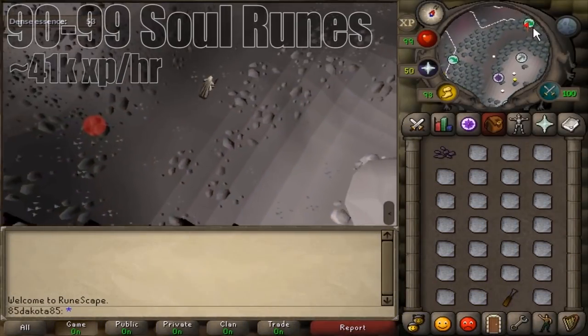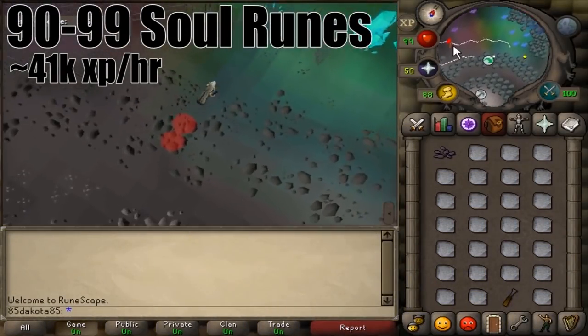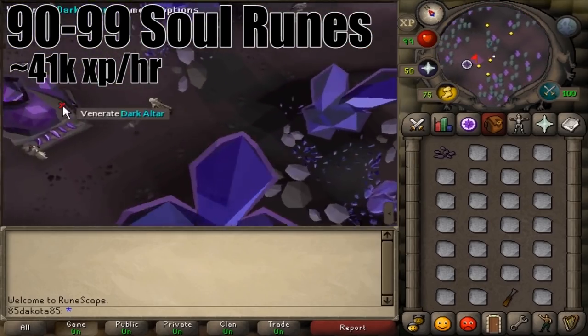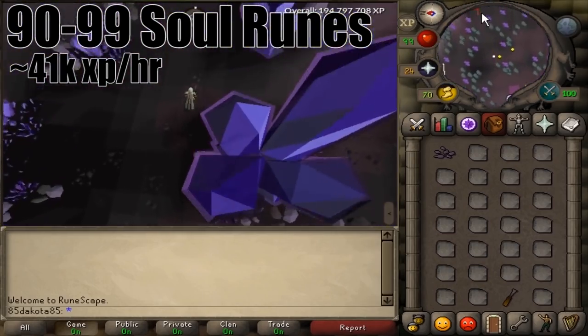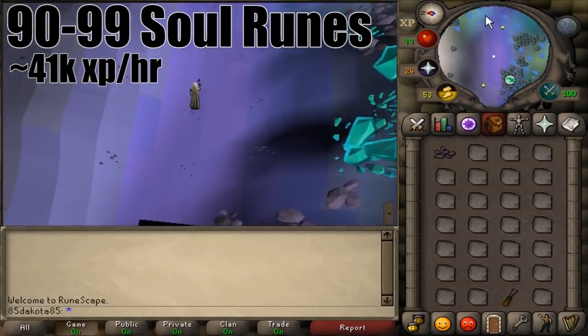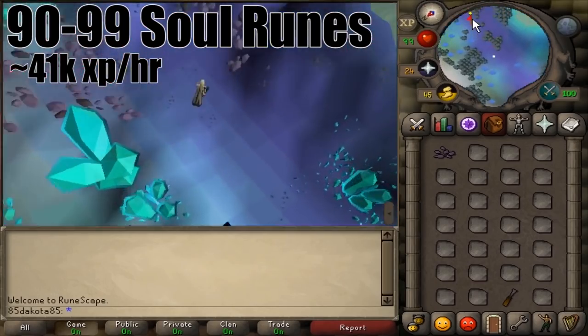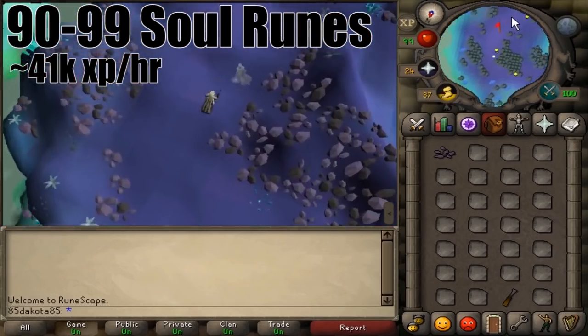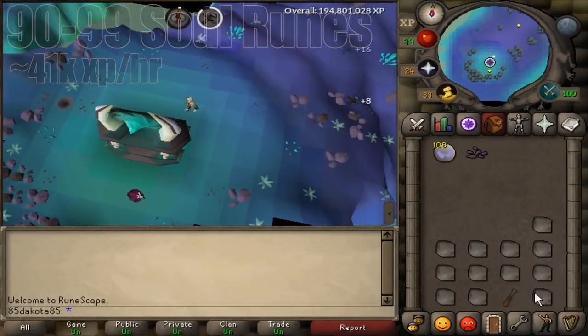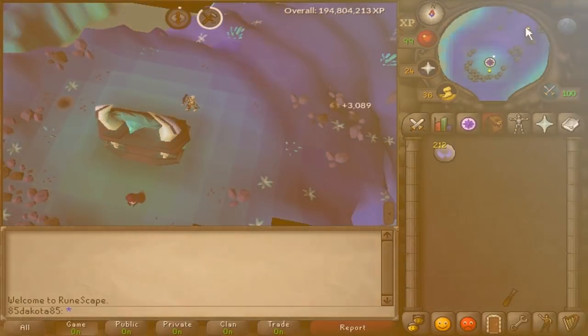At level 90, you can now make soul runes, which are crafted just like blood runes — you just need to use a different altar once you've gotten your essence fragments. I would take soul runes all the way to 99 because they give a pretty decent XP rate and they're pretty AFK too — it's a really good mix of the two. At 91, you do start to make double nature runes, which are nearly half the XP but about 10 times the profit, so if you want to make a lot of money, double nature runes are the way to go.